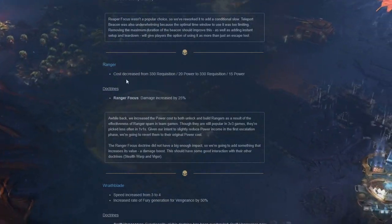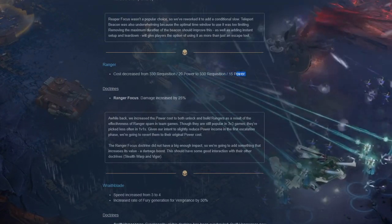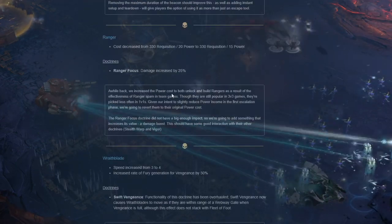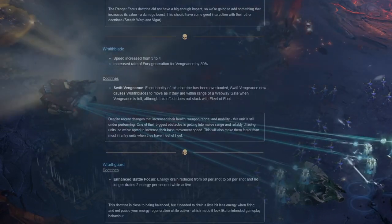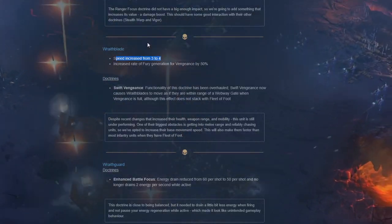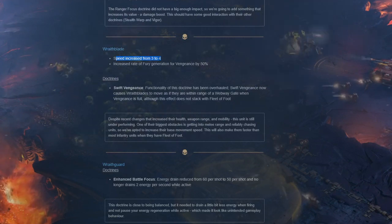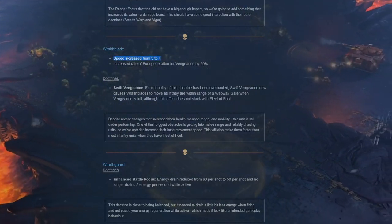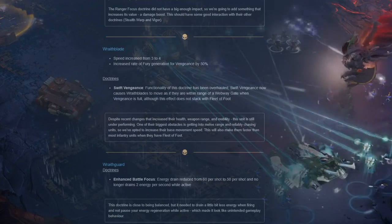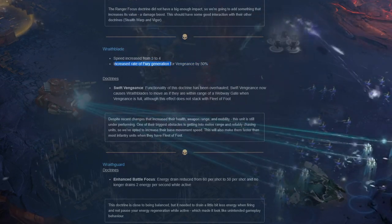Ranger cost decreased from 330 requisition 20 power to 330 requisition 15 power - probably because of the increased power costs overall. Ranger focus damage increased by 25 percent - slight ranger buff. Wraith blades: speed increased from 3 to 4. In my opinion wraith blades were never underpowered, just underused. Speed increase plus increased rate of fury generation for vengeance by 50 percent.